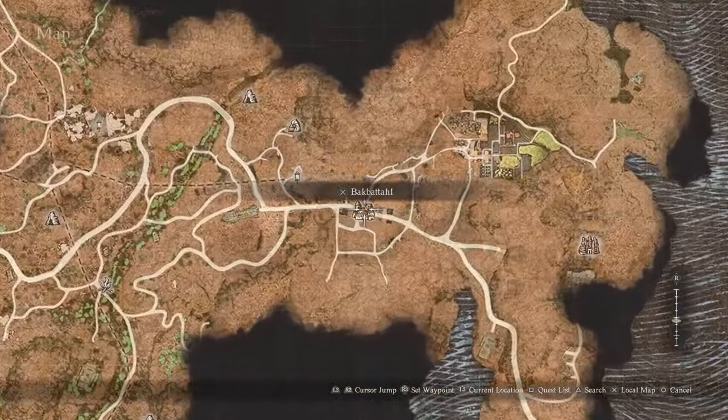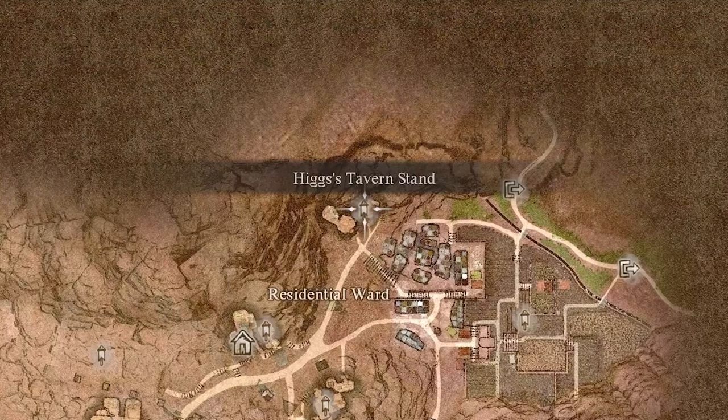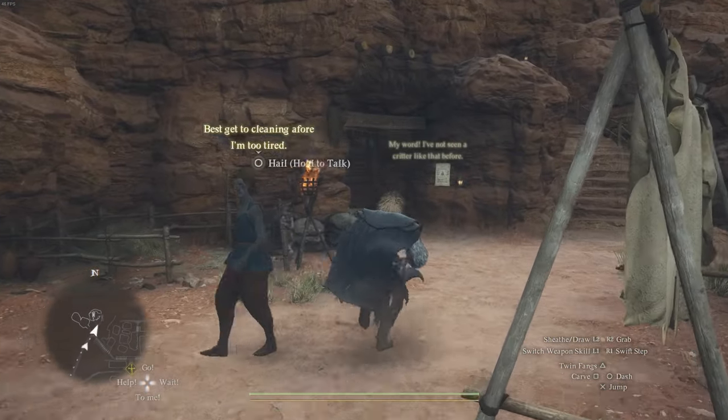Buy the mask from his store and then equip it once you get to Bak Batal, because you will need the Batal disguise. Then make your way to the residential district at the northeast of Bak Batal and go to Higgs Tavern Stand.